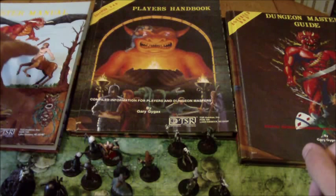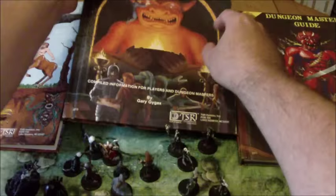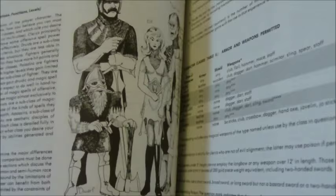The Player's Handbook included everything that a player needed in order to create their character — the different races, the different classes, your basic equipment, your spells — everything you would need to play your character was contained in this book.